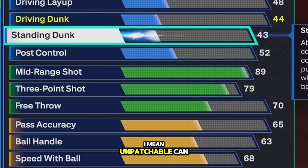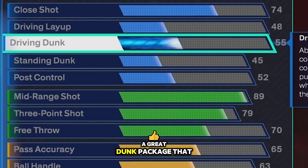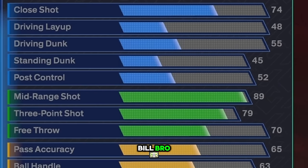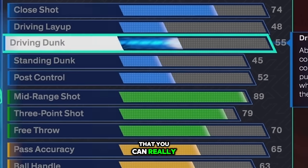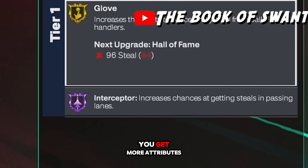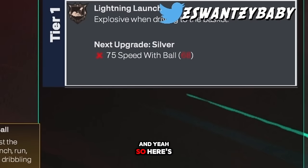You're gonna have this on gold, and then the best jump shot in the game as a lockdown — it's unpatchable. You get a little bit of standing dunks, and then we're gonna go 55 driving dunk for a great dunk package that I like, and 45 standing dunk for a good dunk package. This is the build — I personally think this is the best lockdown overall that you could really make.